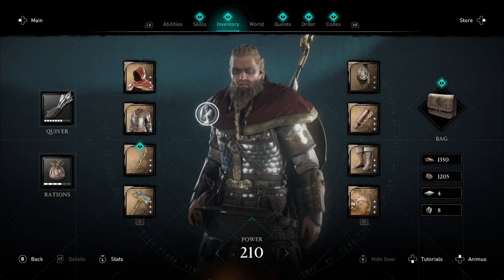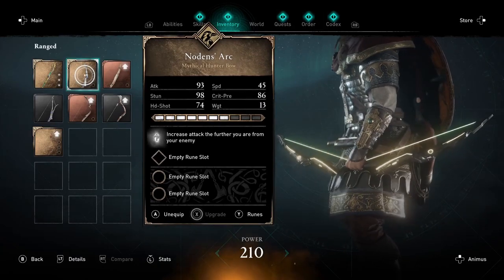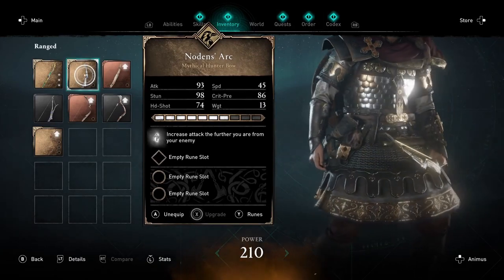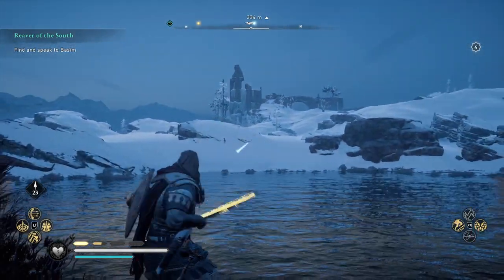So if we go into the inventory — there it is. It's an absolutely stunning bit of kit. It lights up — I mean look at that. Absolutely stunning.